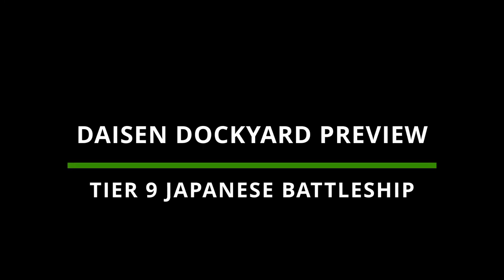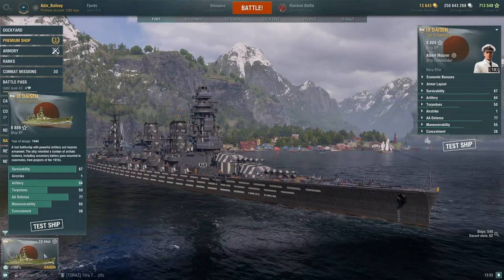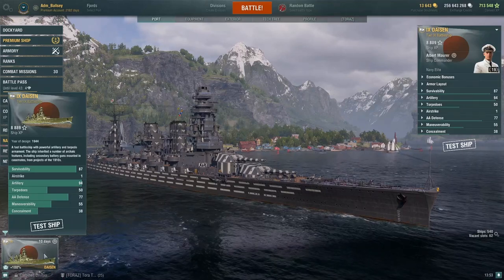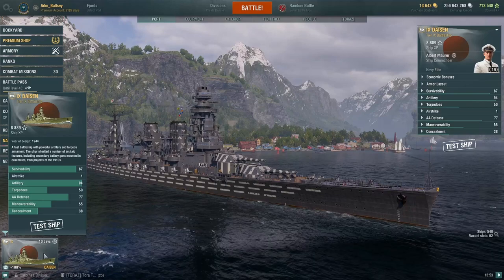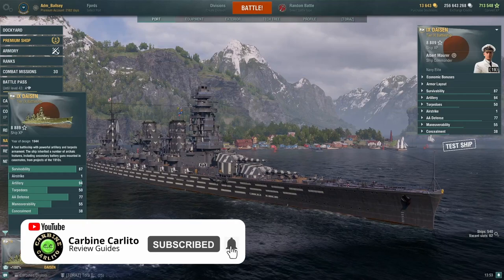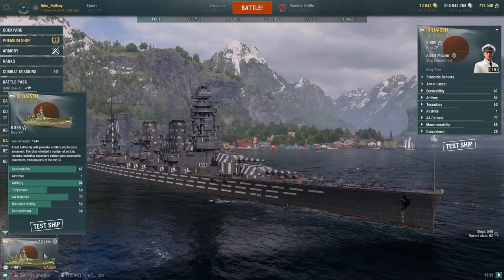Hello and welcome everyone. Today's video features the upcoming brand new Dockyard Rewardship, the tier 9 Japanese battleship, Dyson. It's described in-game as being a fast battleship with powerful artillery and torpedo armament. The ship inherited a number of archaic features including secondary battery guns mounted in casemates from projects of the 1910s.